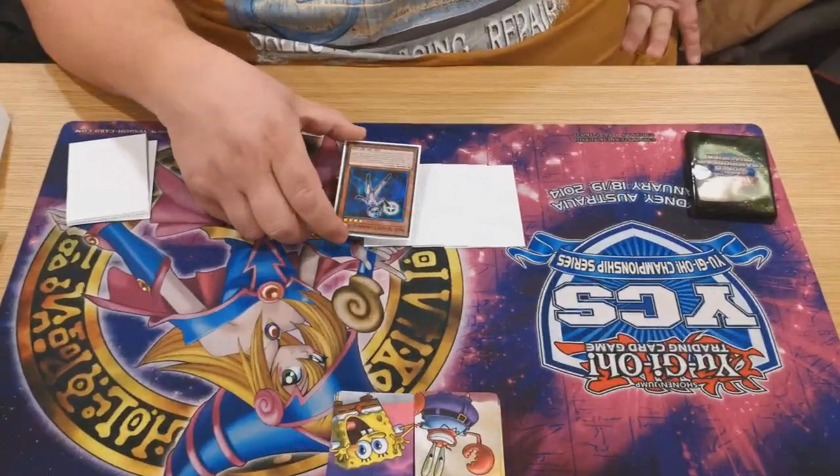Hi guys, Joe here from Rufio. We are back with Tommy Pickles himself, Jam Jam of Jam Jam Cards UK. He's going to show us his combo to go with the deck profile that we've already seen. This is the VFD combo for Inferno — it still feels weird saying that instead of Infernoid, but there you go. Let's get stuck in.